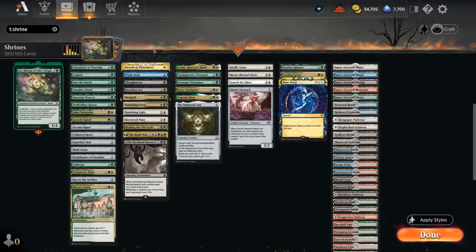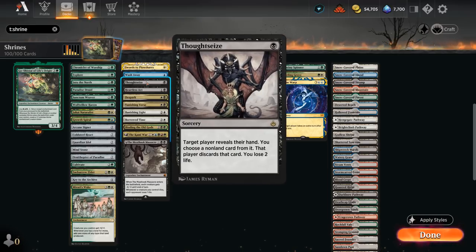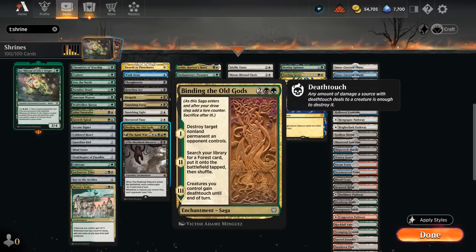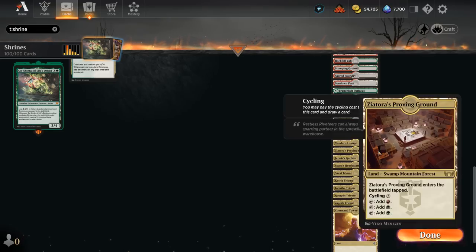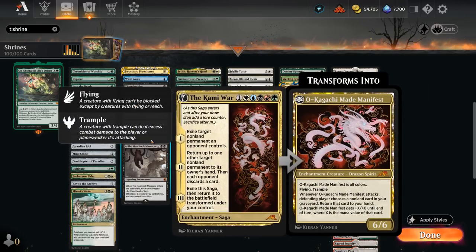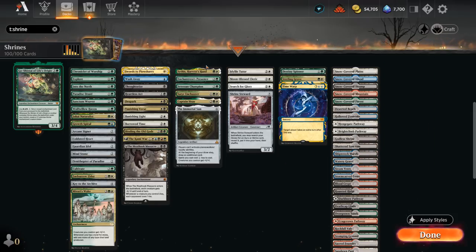For interaction we have efficient removal like Swords to Plowshares, Wash Away to counter opposing commanders, Thoughtseize as cheap hand disruption, and spot removal with Heartless Act, Despark, and Vanishing Verse. Enchantments that double as removal include Banishing Light and Borrowed Time. Binding of the Old Gods can destroy an opposing non-land permanent and ramp us on the second chapter by finding any of our Forests — including our tri-lands that have the forest subtype. We also have the Kami War as another powerful curve-topper, and the Meathook Massacre, a sweeper in enchantment form — nerfed by Alchemy but still quite powerful, and even legendary.